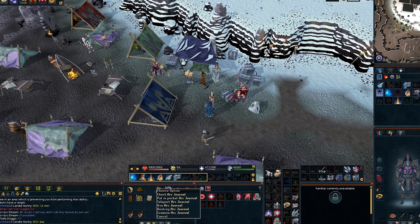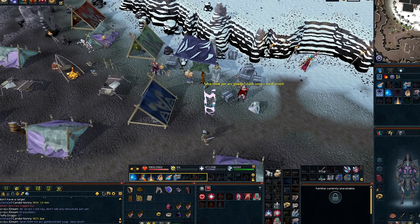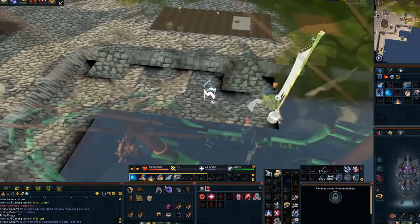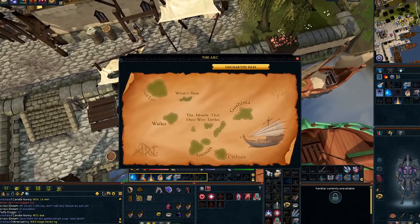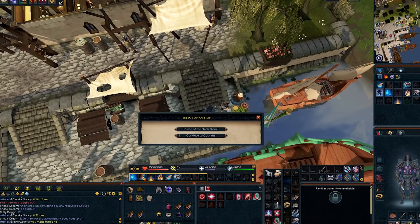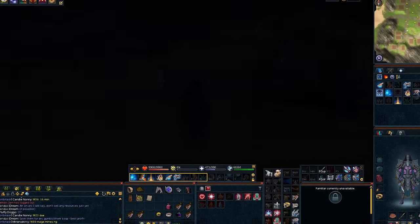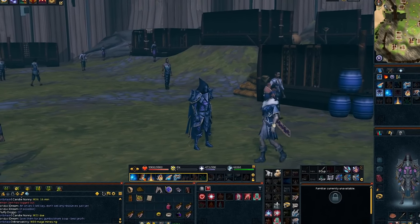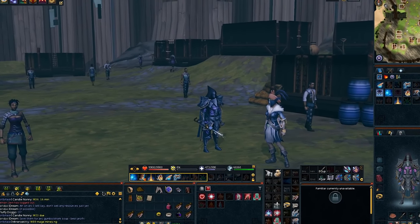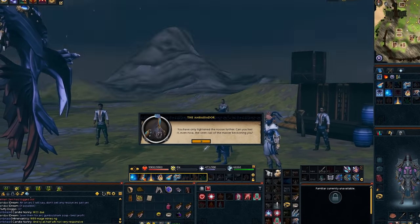Now we're going to teleport back to Goshima. Teleport with your Arc Journal, go to Port Sarim, travel with the Quartermaster, and teleport — select option one, the Blackstone. When you get here, you should see a little cutscene, so spam through your chat.